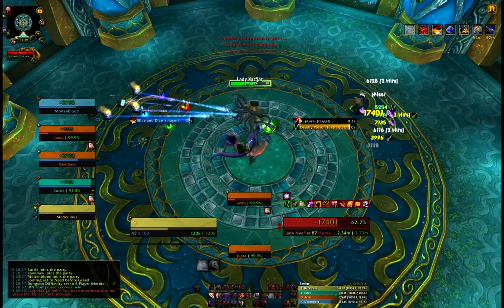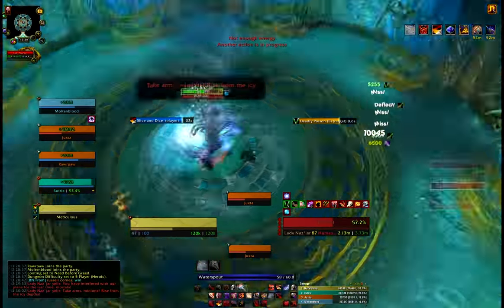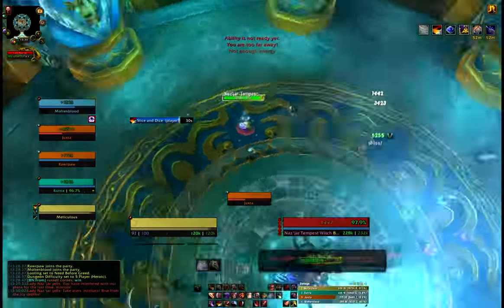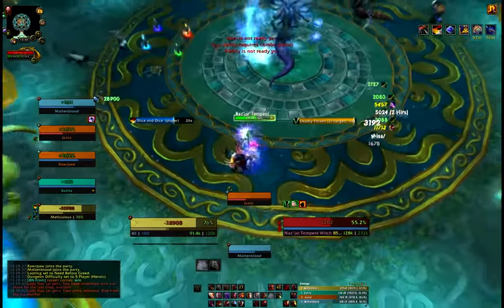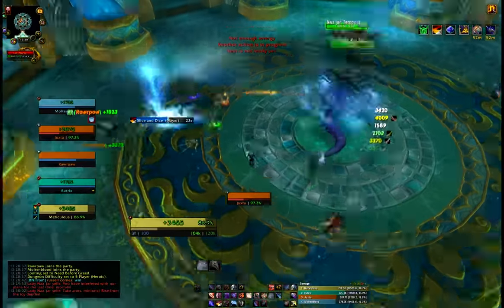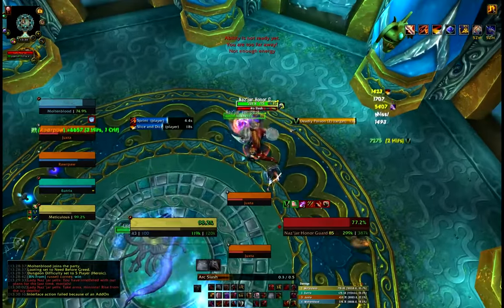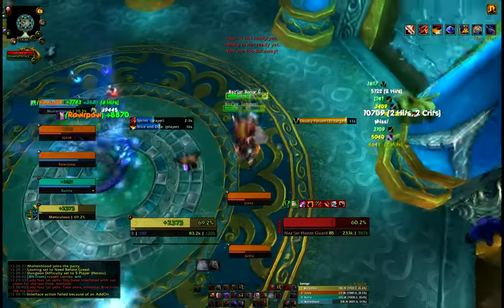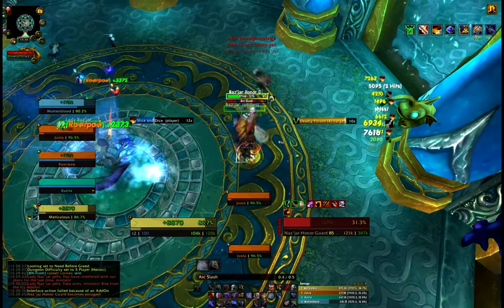This is redirect time — we'll redirect five combo points, and I see the way I tricked it onto the other guy, onto the tank. So we've lost our redirect. Give it a big sprint — two mobs, blade flurry time guys! This is where blade flurry comes into its own. Make sure you're behind for the arcing slash, revealing strike, and get an eviscerate off.